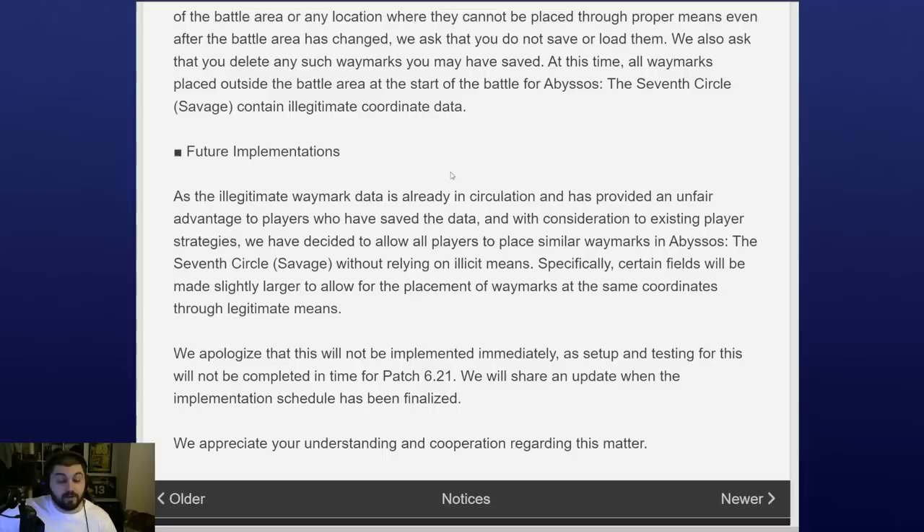The player sacrifice was made and we have some information here: 'As the illegitimate waymark data is already in circulation and has provided an unfair advantage to players who have saved the data, and with consideration to existing player strategies, we have decided to allow all players to place similar waymarks in Abyssos: The Seventh Circle Savage without relying on illicit means. Specifically, certain fields will be made slightly larger to allow placement of the waymarks at the same coordinates through legitimate means.' This clearly indicates they accept it's an issue and can resolve it legitimately, and hopefully they consider this in future boss arena designs.